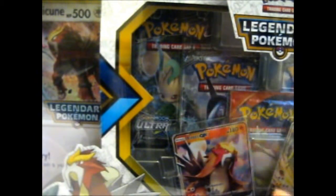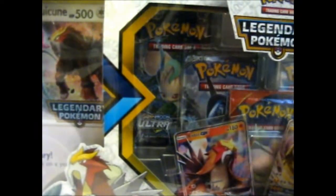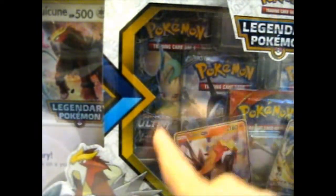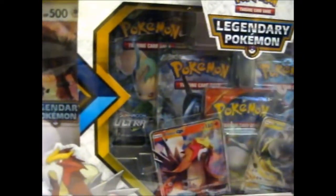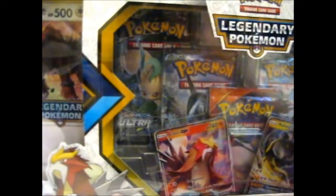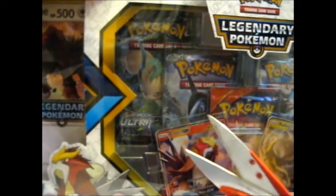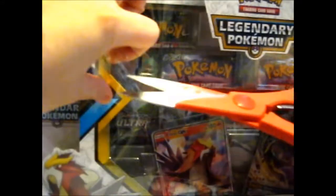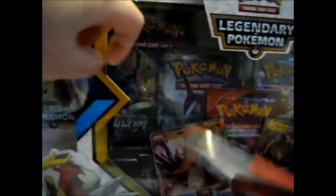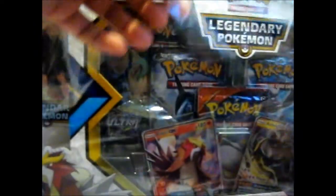We have Burning Shadows, I think. A Primal Clash was nice because you can get Primal Kyogre and Groudon on there, which I had never pulled yet either. And two Ultra Prisms — hey, they both have Leafeon. And we have a Breakthrough, I believe. Let me get my scissors because I need scissors this time — this thing just has plastic over the top of it. Some of them don't, some of them do. I don't know why they differ between them.